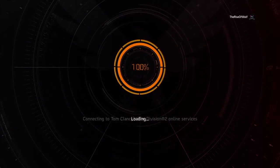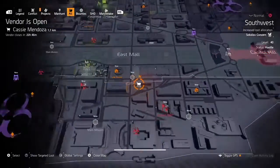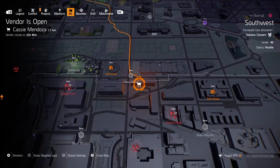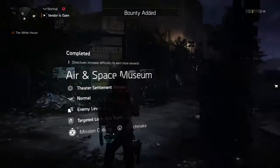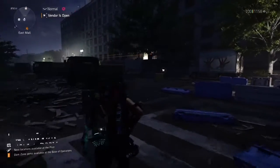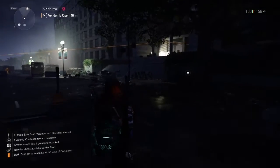Hello agents and welcome back. This video is on Cassie Mendoza — where you can find her and what she's got. Over here in the southwest we're going to be heading over to the Air and Space Museum mission, then head from there southeast-ish towards this building and up the steps.